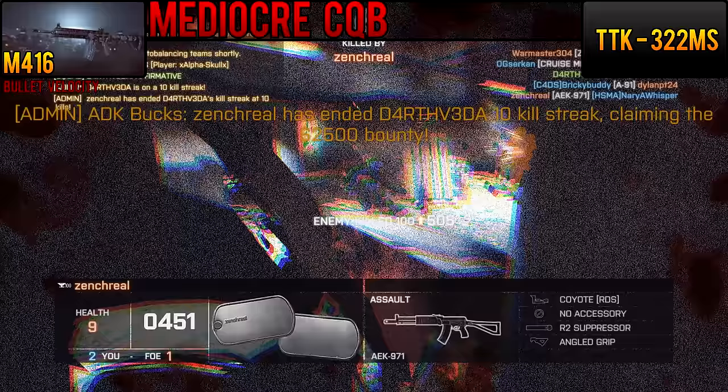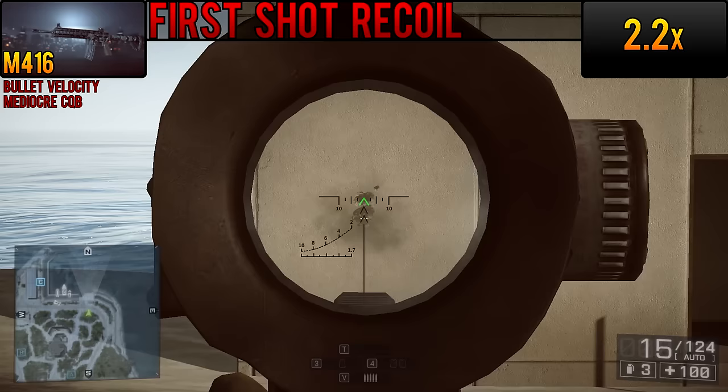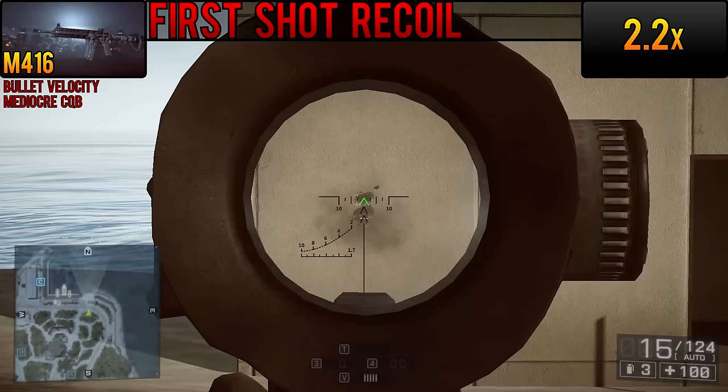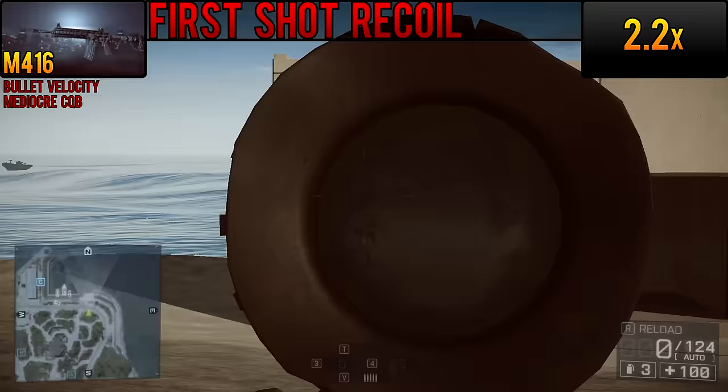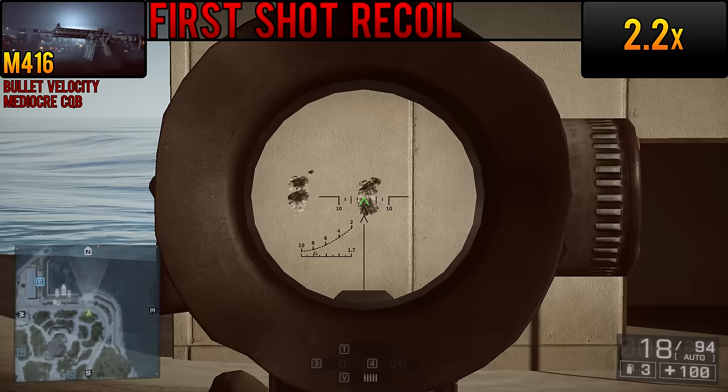The M416 gets beat routinely by faster firing weapons in CQB. With a minimum time to kill of 322 milliseconds, it's only about average for an assault rifle. There are tons of other rifles, carbines, PDWs, and shotguns that are going to beat it close up. This detraction can be alleviated somewhat with careful use of hipfire versus enemies. At a 2.2 times multiplier, the first-shot recoil multiplier on the M416 is on the higher side, and can make short microbursts more difficult to control. It also lends itself to running with an angle grip when initially playing with the M416.